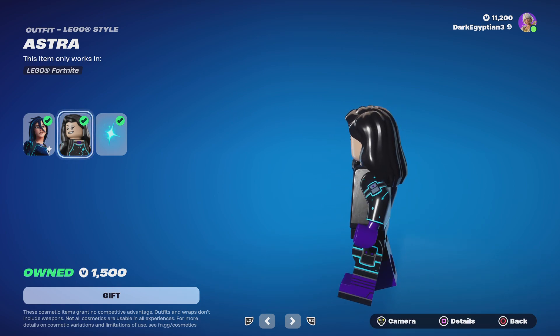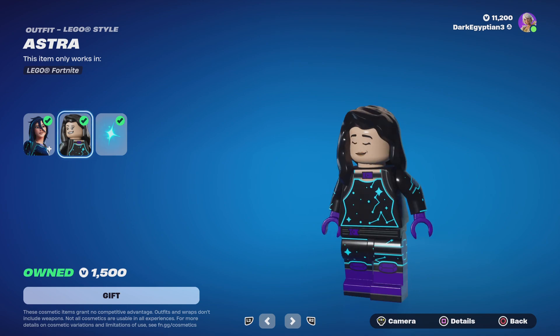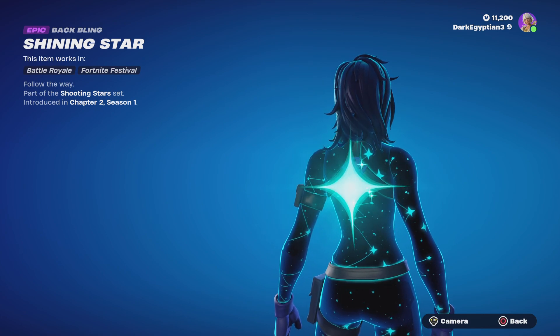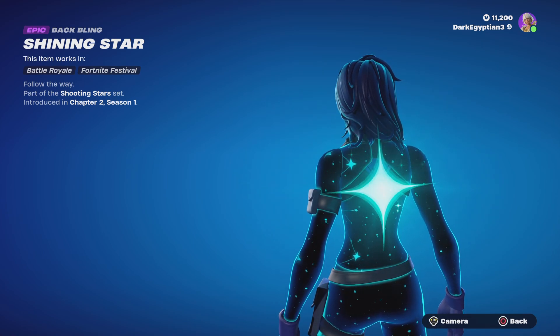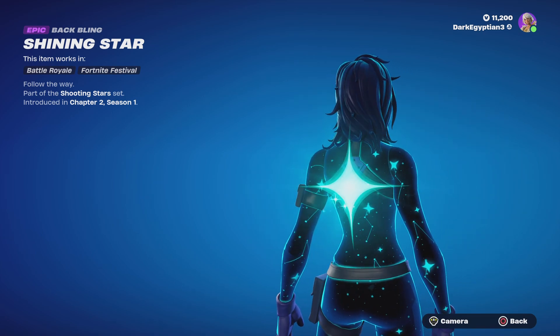Moving us on to the Astra Lego star — love this, absolutely one-to-one. Love the purple edition on it as well. Moving us on to the back bling, we have the Shining Star — or as I like to call it, the North Star. Follow the way. Again, a nice little floating back bling — what I mean by that is it comes away from the skin, it's not literally attached to the skin, which I like. Very, very cool.